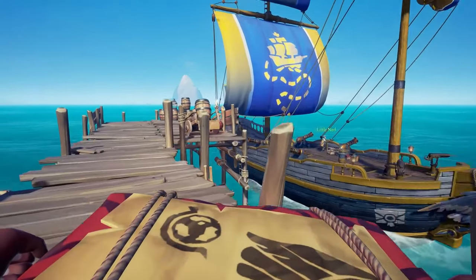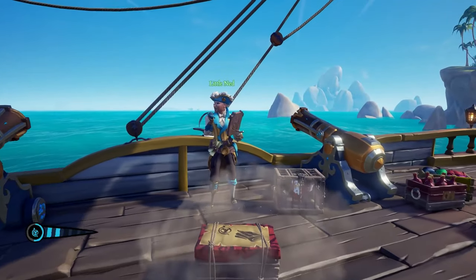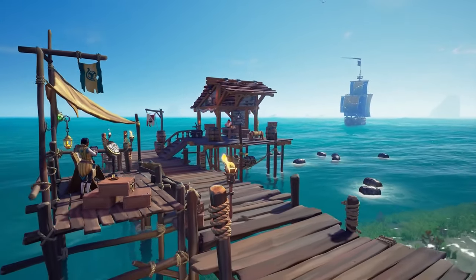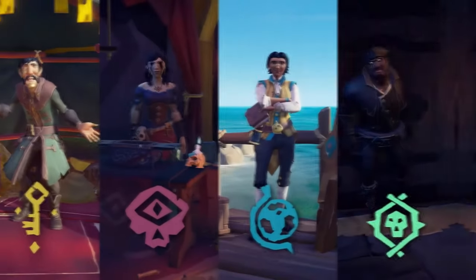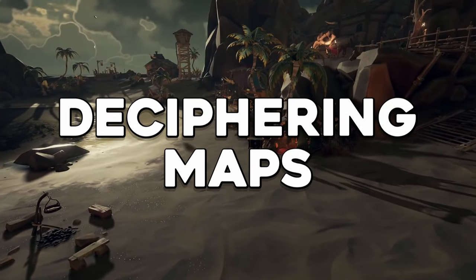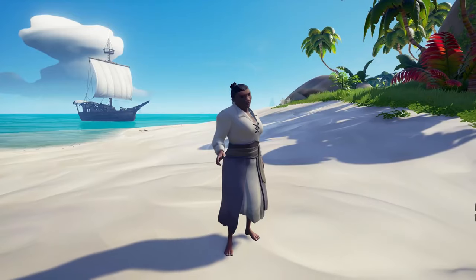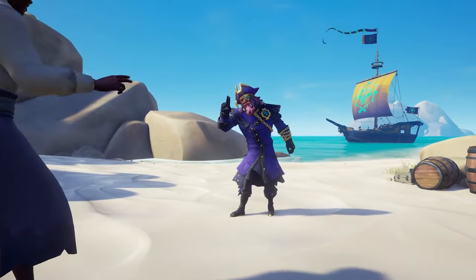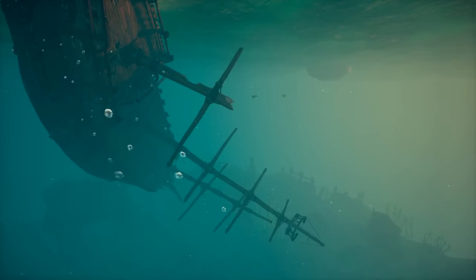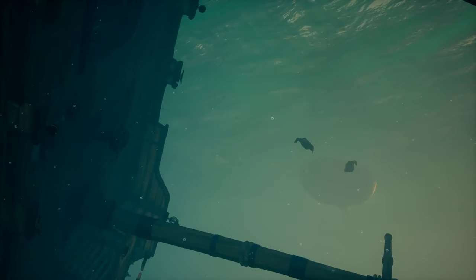Gold and reputation are earned through trading companies. Complete quests and deliver loot to gain both. As you level up with a faction, access more challenging and rewarding quests and optimize your routes for maximum efficiency. Voyages are contracts from trading companies — Gold Hoarders involve deciphering maps, Merchant Alliance quests focus on trading and delivering goods, and the Order of Souls tasks you with defeating skeleton crews. Also keep an eye out for emergent events like shipwrecks, skeleton ships, and megalodons, which offer valuable loot and unexpected encounters.